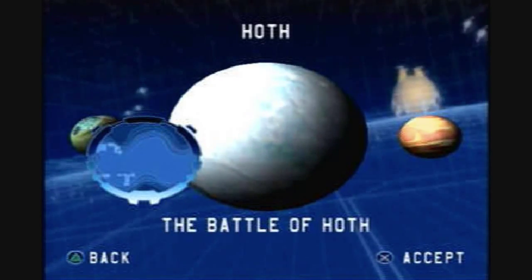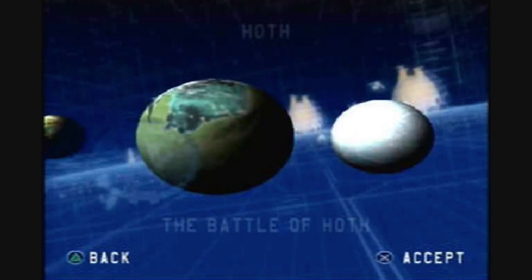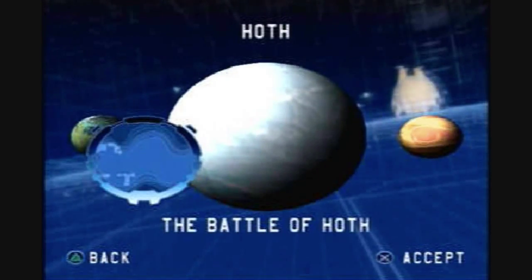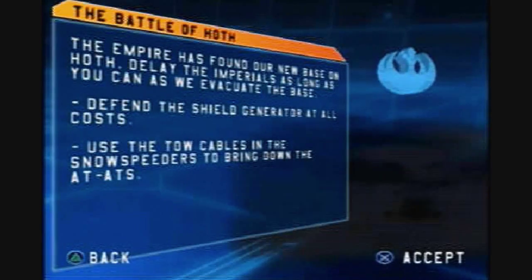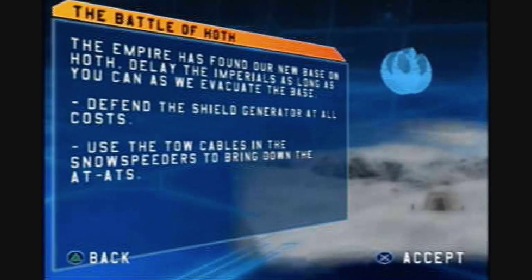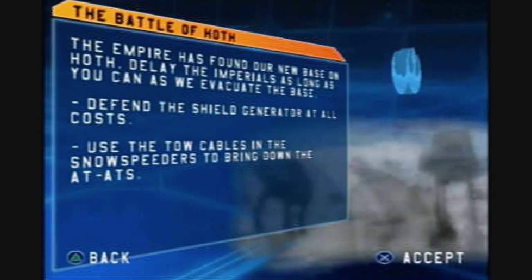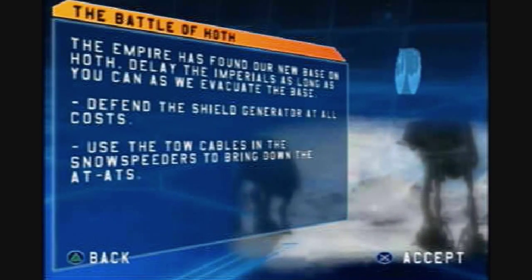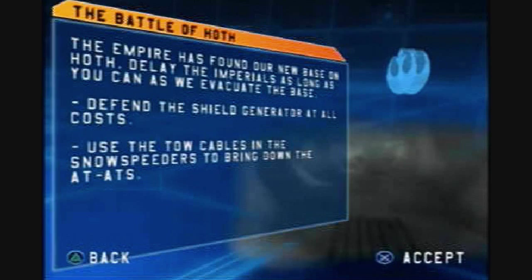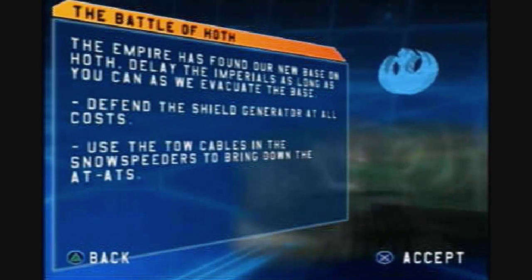Hey guys, welcome back to another part of Star Wars Battlefront. In the last part we took care of the fall of Yavin 4, and this part will be handling the Battle of Hoth. The Empire has discovered Echo Base — we must hold off their troops for as long as possible and protect the shield generator. Delay them until the evacuation is complete. The Empire has found our base on Hoth; defend the shield generator and use tow cables to trip up the AT-ATs.